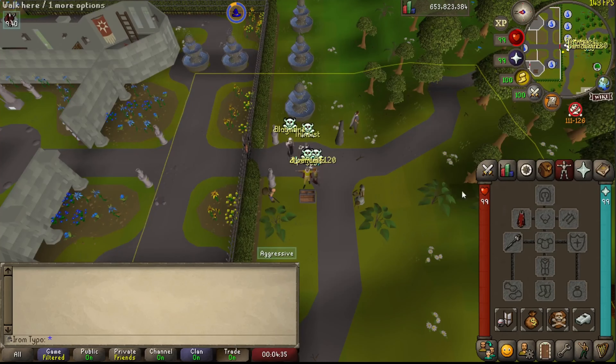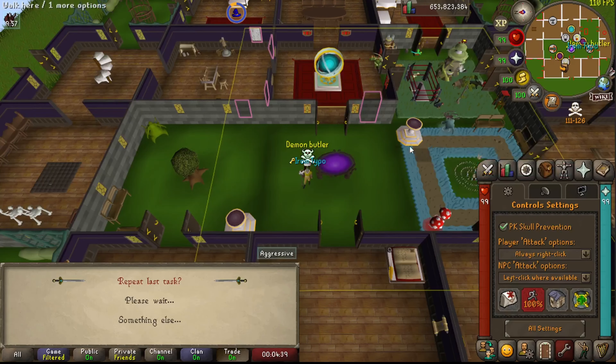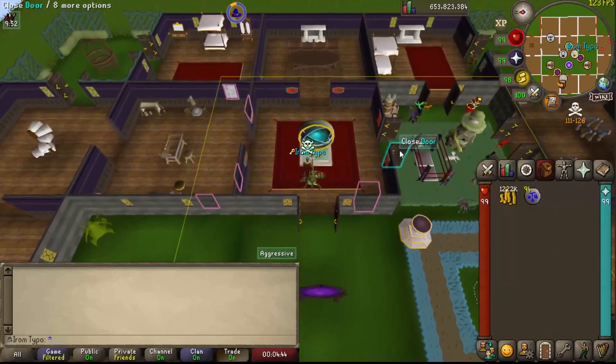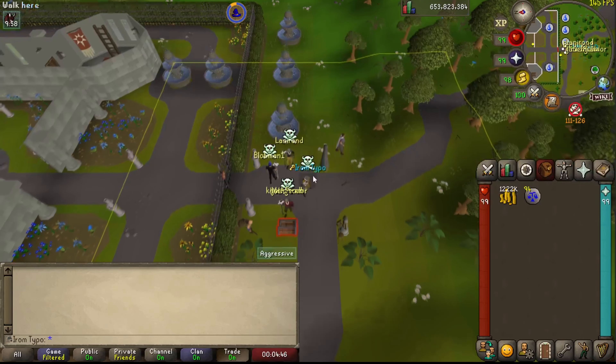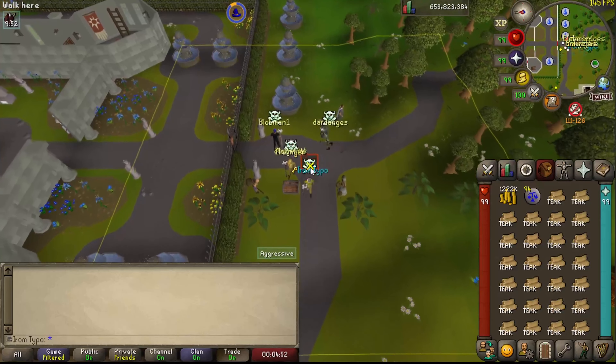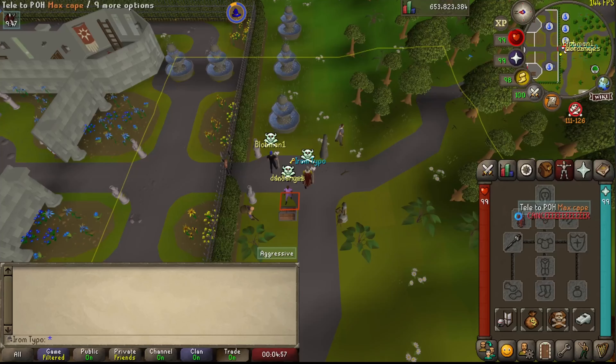You can make about 6,000 planks per hour using this method. You don't want to take your entire cash stack or your entire law rune stack — or dust, air, or whatever — because if you slip up and step outside of the safe zone you can die. And yeah, I did just step outside.